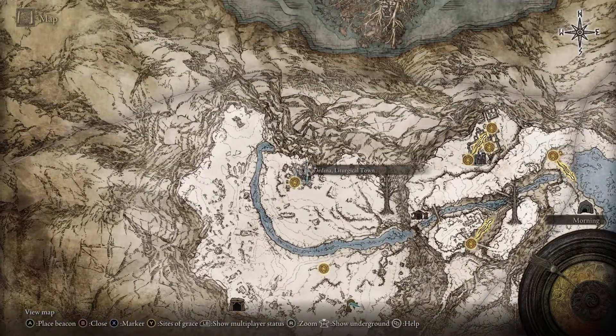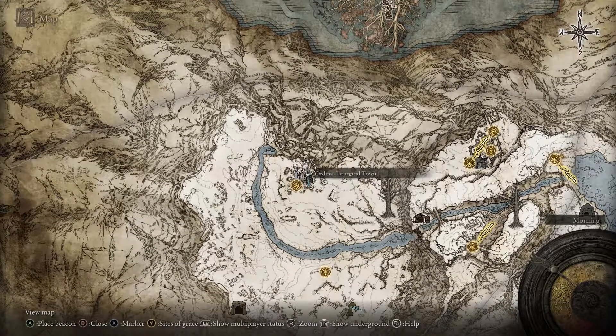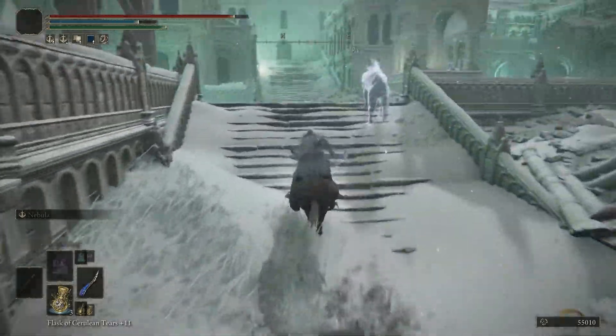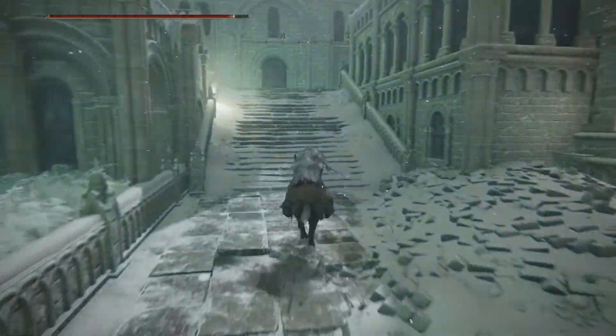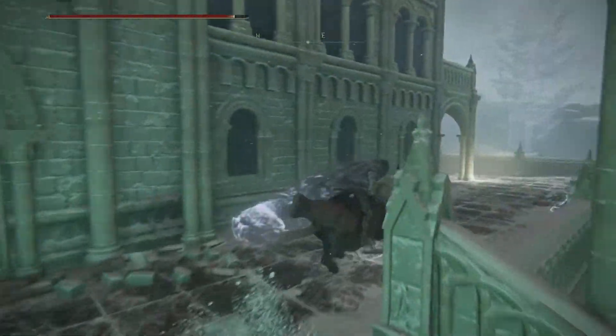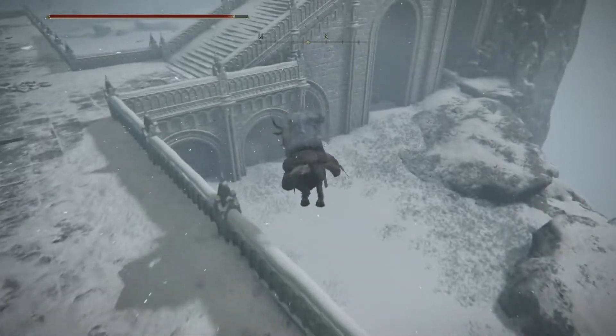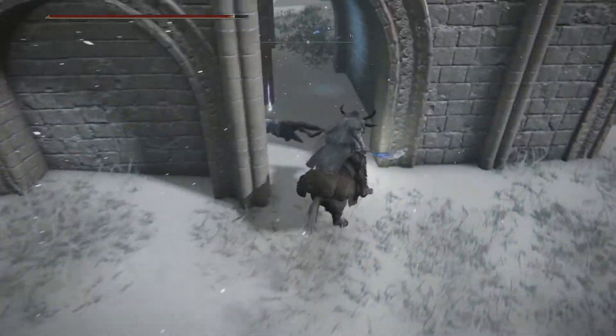The armor set we want to get is here in Ordina, Liturgical Town. I'm not gonna show you the way I got here because it's a straight path — if you watch my tutorial, you have the link in the description, you can see how to unlock the snow zone and it's just a straight path.